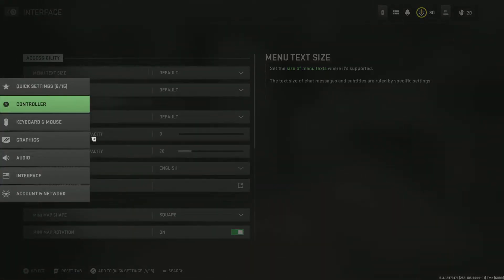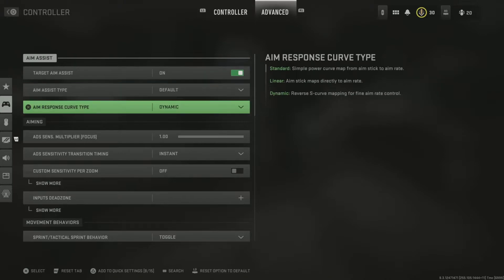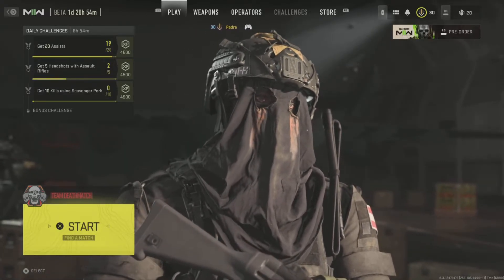Real quick — on my controller, I forgot to show you guys my advanced settings. I do have some stuff moved here. For my response curve, I play dynamic — I just like it better, it feels like I control it more. For input dead zones, I toned it down. The less you go down, the more stick drift you get, by the way. But yeah, those are the settings for Call of Duty Modern Warfare 2 beta.